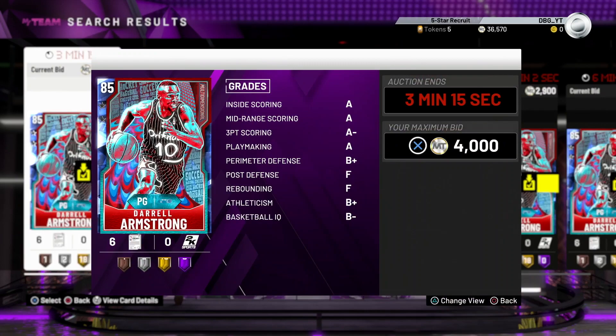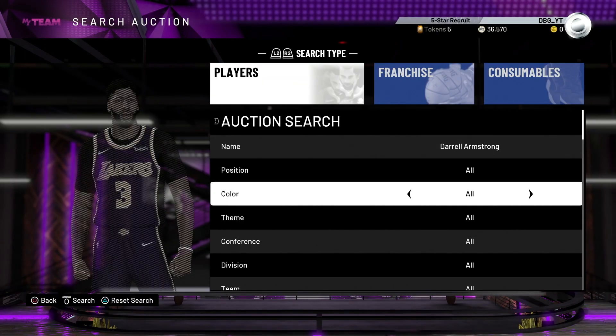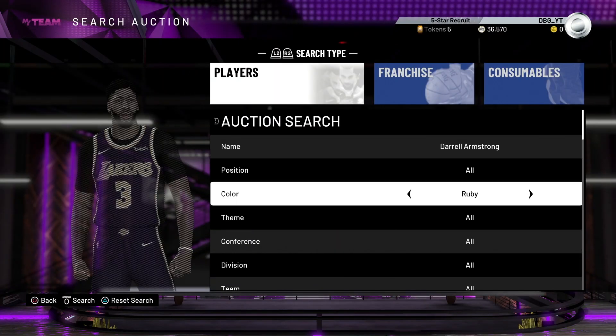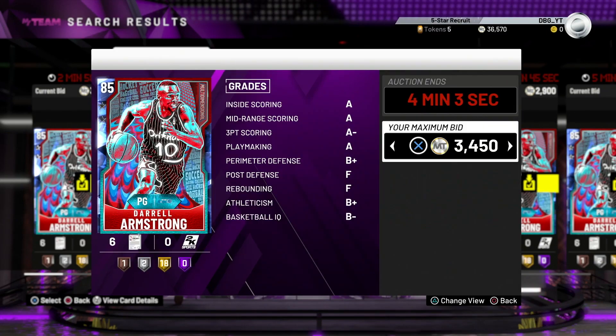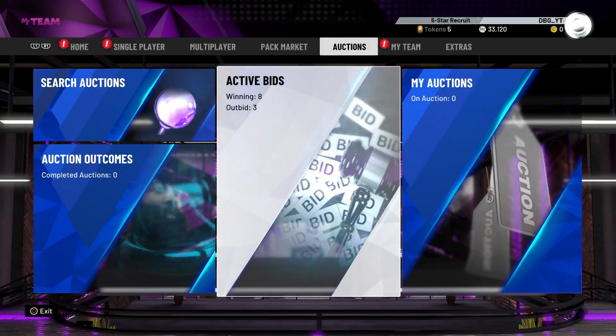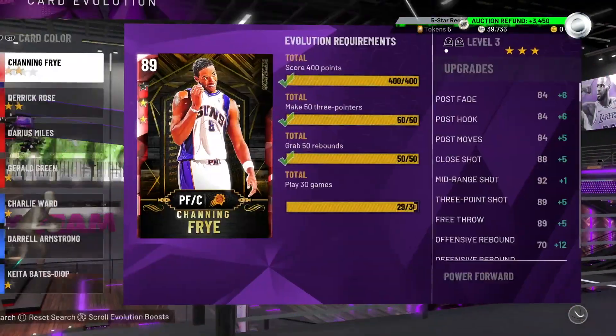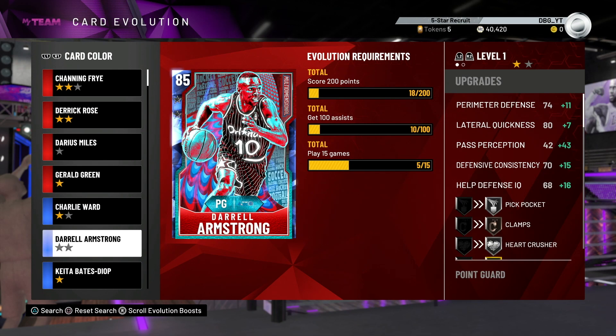You can probably pick him up for around 4K MT on open bid, maybe 4.5K. In bids he's going for around 3.6K - you can probably get him for 3.1K. As a Ruby he goes for 24K. Daryl Armstrong takes about 15 games to evolve - you need 200 points and 100 assists. You can probably score 200 points in 10 games but 100 assists will be hard, so probably about 20 games of Triple Threat. For those 20 games you probably make a profit of around 20K - around 1K a game.